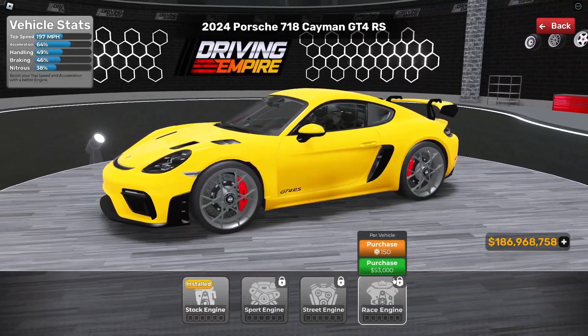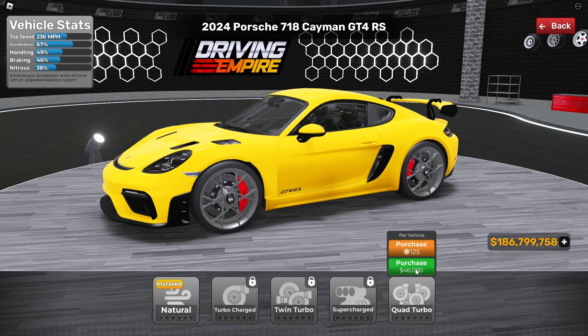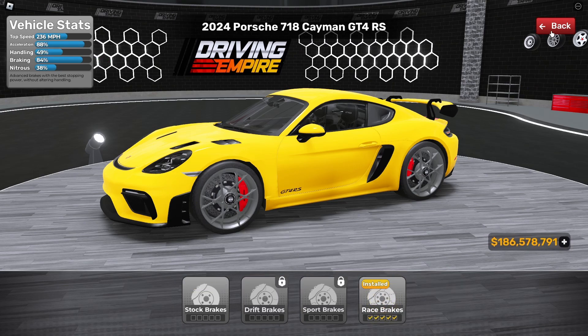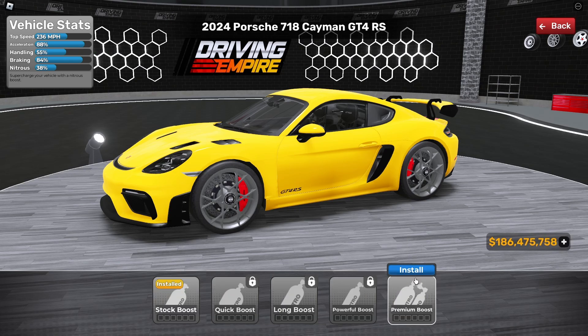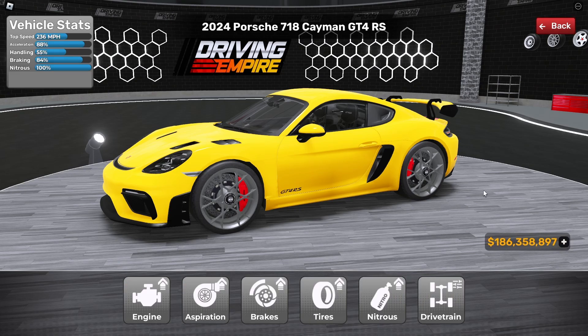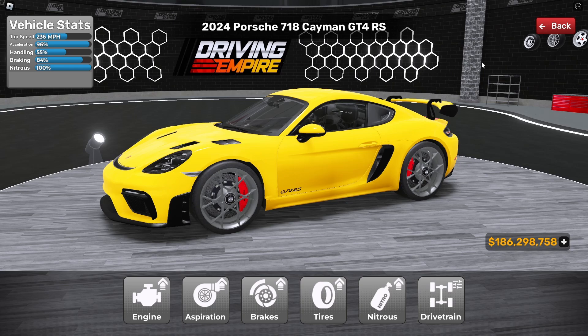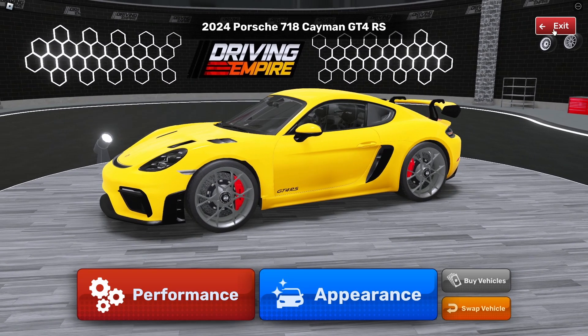Now upgrading the GT4 RS: race engine 53,000, quad turbo aspiration 46,000, race brakes 27,000, race tires 31,000, premium boost nitrogen installed. Drivetrain was rear-wheel drive so switching to all-wheel drive for 54,000. Based on the vehicle stats with full max upgrade: 236 miles per hour, 96% acceleration, 55% handling, and 84% braking.